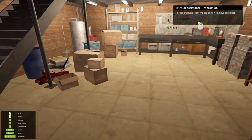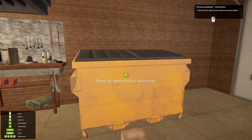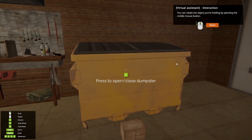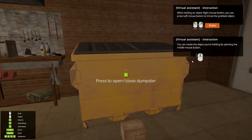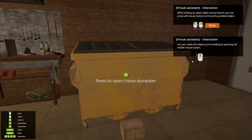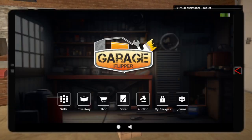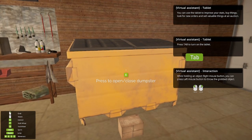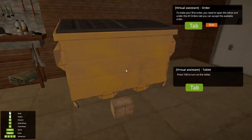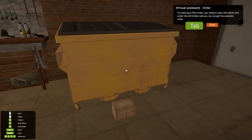Press and hold right mouse button to move an object. You can rotate the object by spinning the middle mouse button. Press and hold, then press left mouse button to throw the grabbed object. Press Tab to turn on the tablet. Use the tablet to improve your stats, buy things, look for new orders, and sell valuable things at auction.